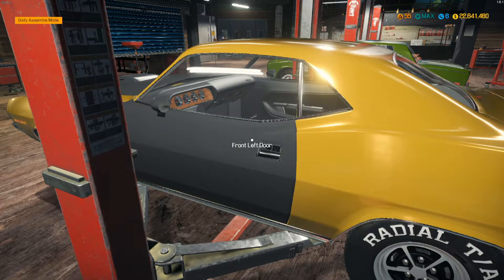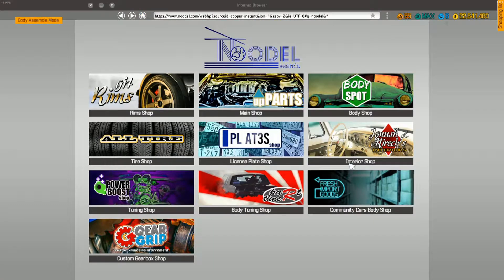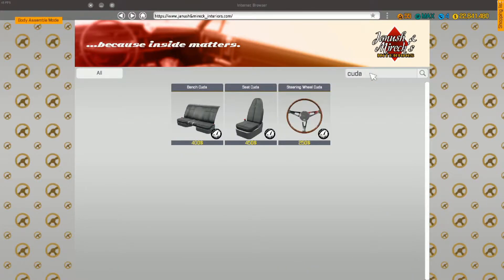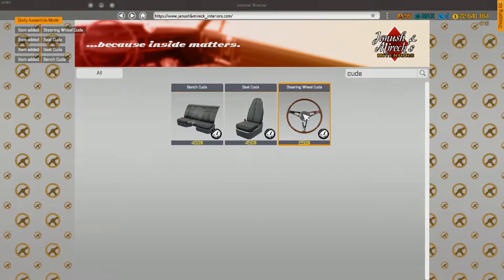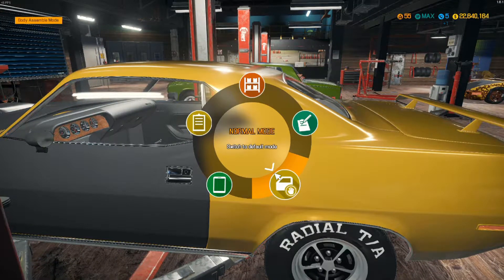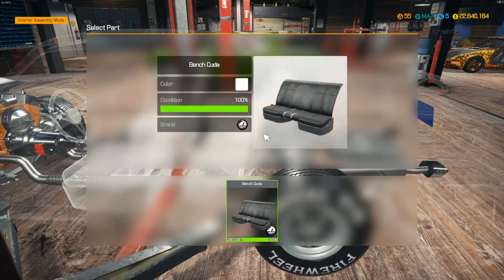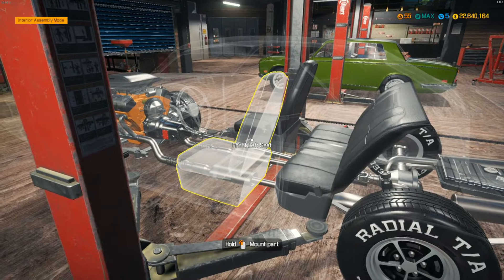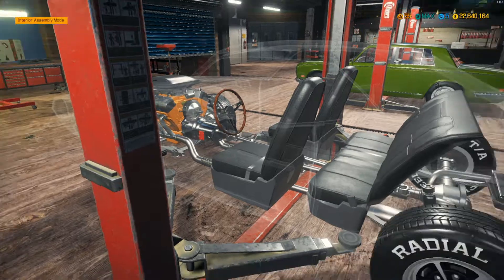Now we just need everything inside it, so let's go buy that. It's down here — enter a shop. I need one bench, two seats, and a stereo. Let's put it in — bench, right seat, left seat, steering wheel. There we go.